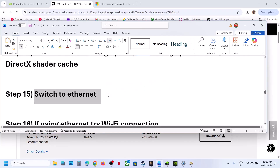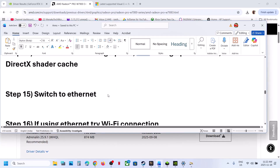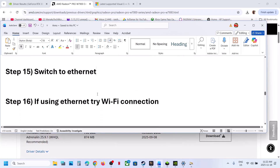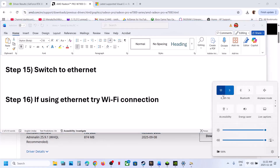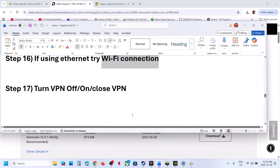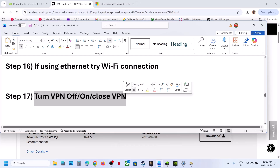The next step is to switch to Ethernet. If your computer has an Ethernet port and you have a cable, switch to a wired connection and check. If you're already using a wired connection, try switching to Wi-Fi and check. Still not working — turn VPN off and check, or close the VPN entirely and check.